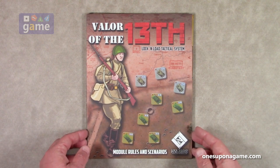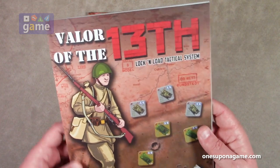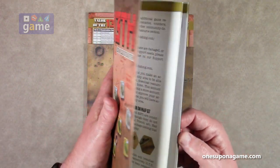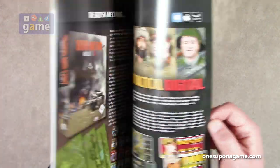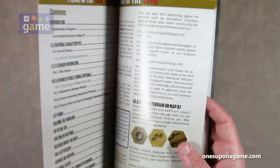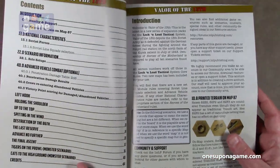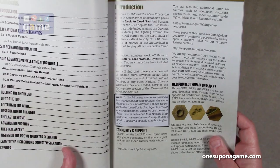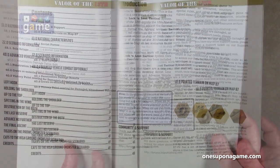We start with the module rules and scenarios, which has the rules for this module and the various scenarios that you're going to get. This is a 52-page book. There's a little bit of advertising in the bag, but for the most part it's just straight to the meat.